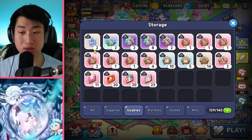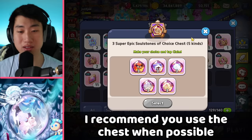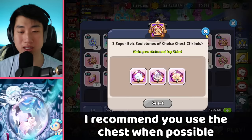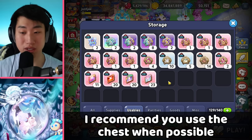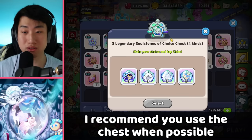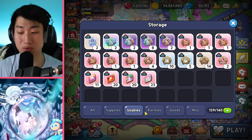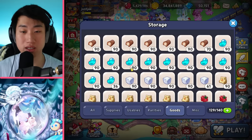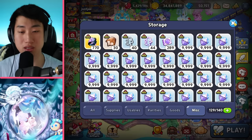We got some chests that you could definitely use. I would say use these chests if possible. I don't think you should be saving these, especially these ones on top. The epic ones you may be able to save, but these ones you should just pretty much use — I don't think it's worth saving. If you can promote or anything like that, then you should definitely do it. Overall materials, not bad, but a little bit low from what I can see.